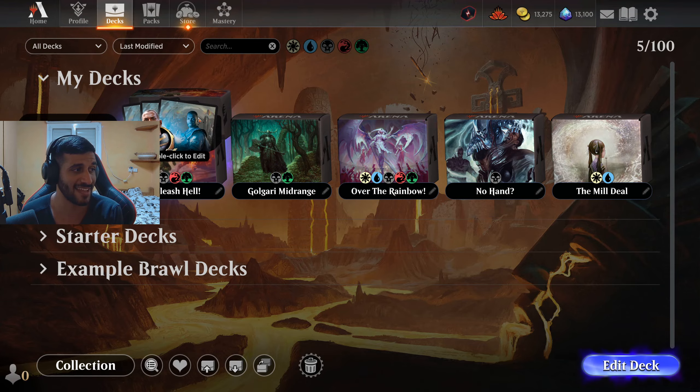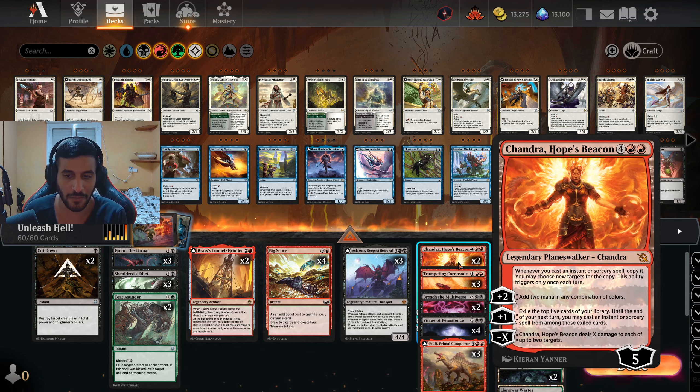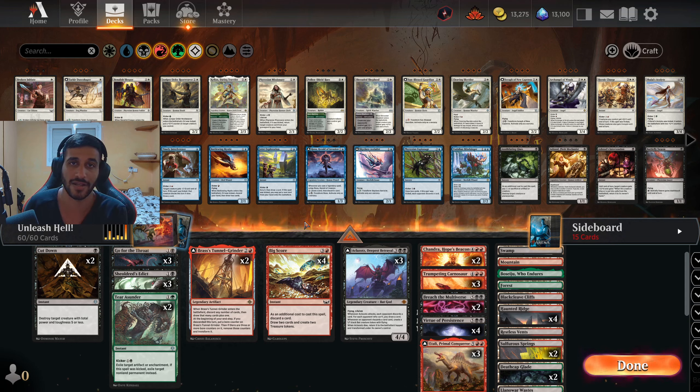I'm super excited to show you this deck. The whole premise is to play just big, big stuff. We have the Chandra, the Trumpeting Carnosaur, the Atraxa, which is superb. This is mostly a Rakdos deck — the only reason we run green is for enchantment and artifact hate, because there are a lot of enchantments and artifacts running around right now.